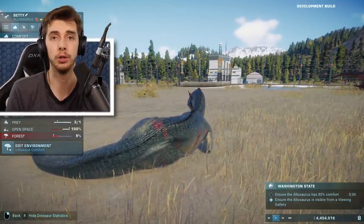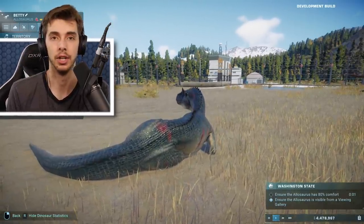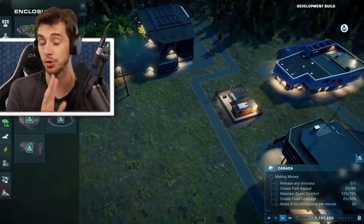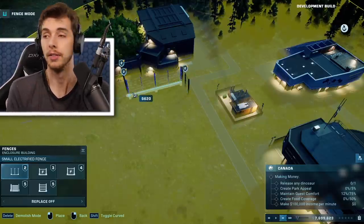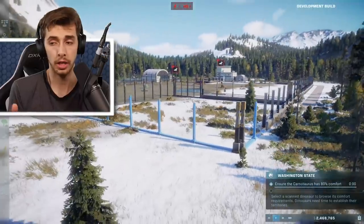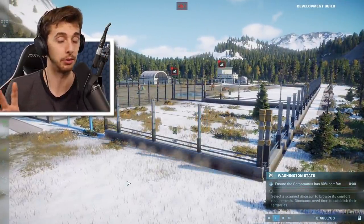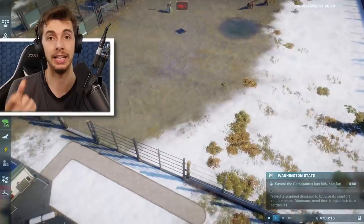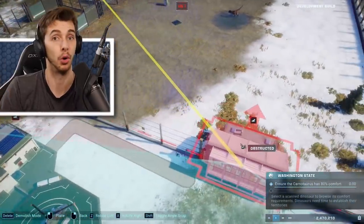In Jurassic World Evolution everything was instantaneous — you didn't really have to try to contain a dinosaur because you could just put fences around it instantly. However, now when you place fences they slowly build segment after segment over time, which could leave some touch-and-go situations. It also allows for unique dinosaur animations to adapt to changes over time. Before, if you wanted to stop a battle, all you had to do was place a fence between two dinosaurs and that was it.